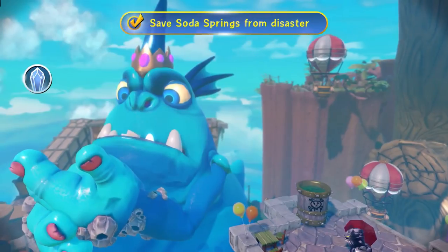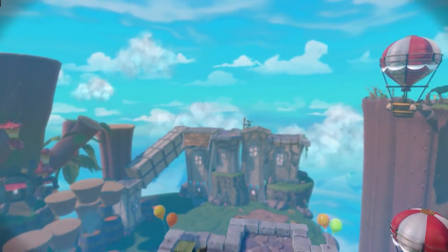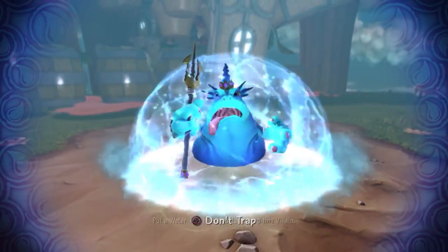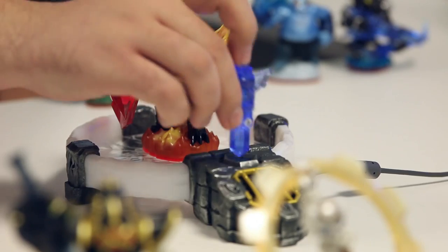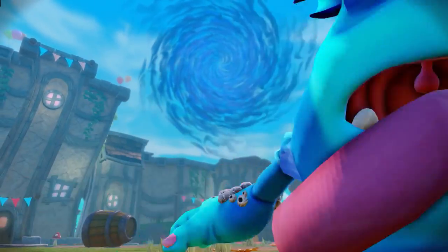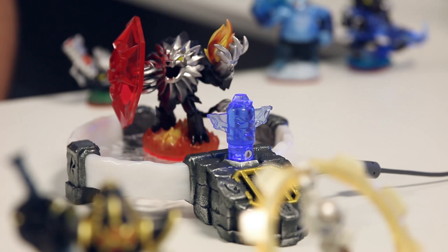Well done! The Gulper is defeated. By tricking the Gulper into drinking that eel-flavored soda, we've shrunk him down and he's now ready to be trapped. I have a water trap ready to go. The Gulper is trapped — no more soda rampage! Stay back, swirly thing! My trident! I just wanted to drink soda! Can anybody hear Gulper? And if so, can you bring Gulper some soda? We've captured the Gulper in this water trap, so he won't be causing a ruckus anymore in Soda Springs or Skylands at all.